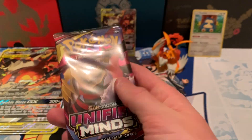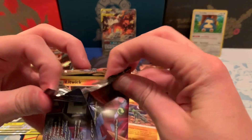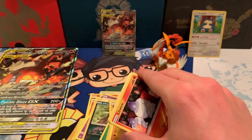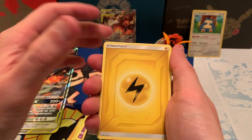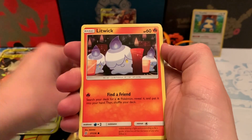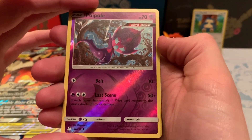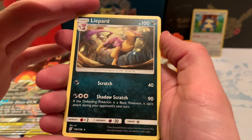Getting into our last Unified Minds pack, the last pack of the box. See if we can get some last pack magic here. There's the code card for you guys — good luck. Lightning Energy, Doublade, Chandelure, Azelf, Litwick, Drillbur, Slakoth, Foongus, Honedge, Reverse Holo Poipole — which is a Reverse Holo on an Uncommon, that's strange — and a Lilipup Non-Holo Rare.